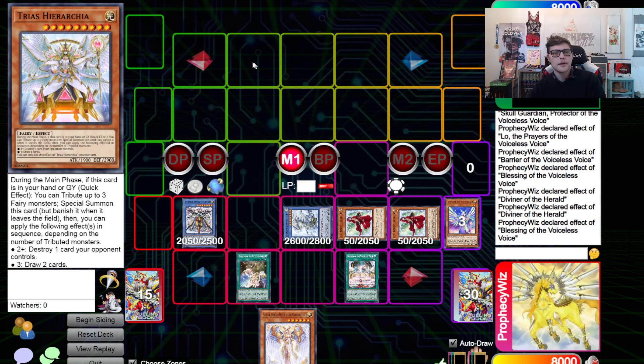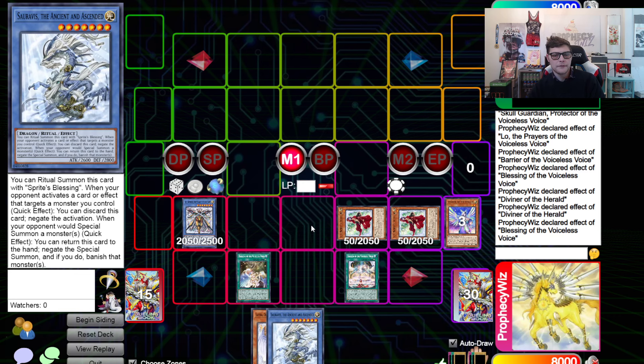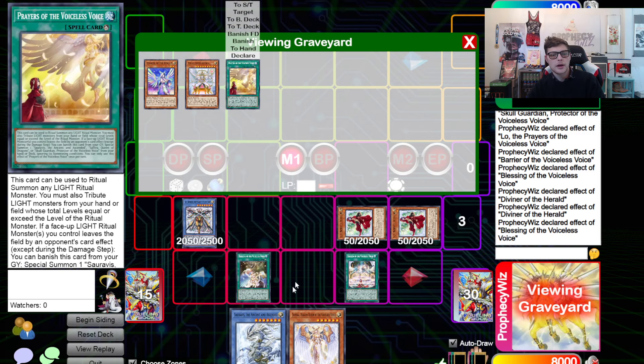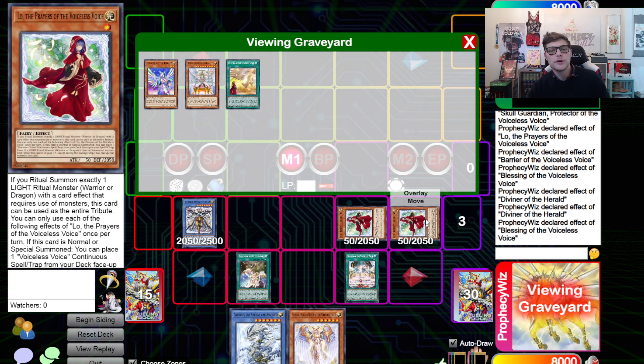It's really strong because if your opponent has Dark Ruler or Droplet — say they go to main phase one and activate Dark Ruler — that's fine, because you can still activate Skull Guardian, send it back to your hand for cost, then use the Trias to untargetably pop a card, trigger the Blessings, send the Trias, summon back Ceravus, and now it's obviously not Dark Ruler anymore. You get to trigger Low from the graveyard, summon it back, and activate the Trap card.